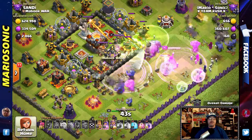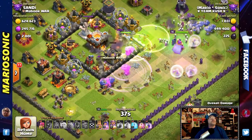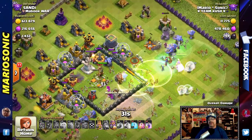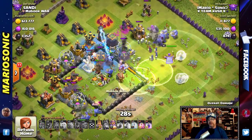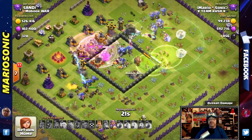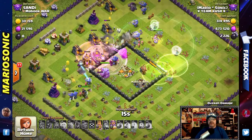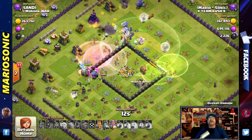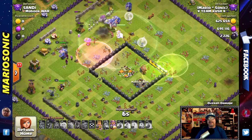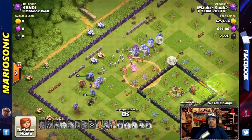I cannot believe I just have one more hidden Tesla to go — it's like 25 minutes away. I've got a whole gaggle of Bowlers over here, a Golem, and Healers. My Healers are actually at max level now, which is very exciting! They're making their way around the base with all their defenses down — X-Bows and everything. I didn't see any Infernal Towers; let me know in the comment section if you spotted any.